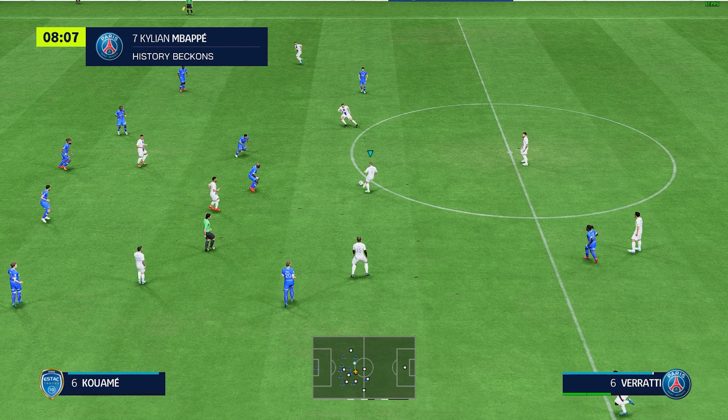Introducing the Paris Saint-Germain starters: Gianluigi Donnarumma stands between the posts. Marquinhos plays with Sergio Ramos at the back. And in attack today, Kylian Mbappe starts with Lionel Messi.